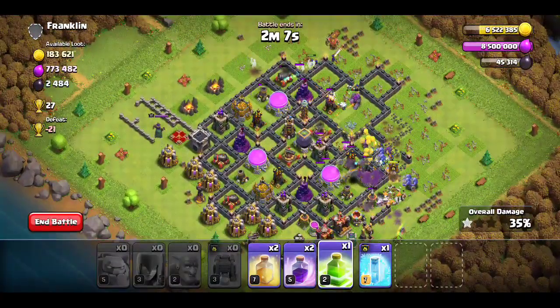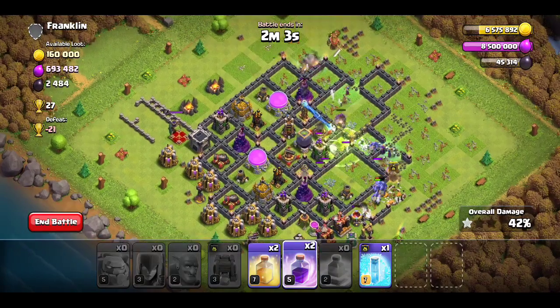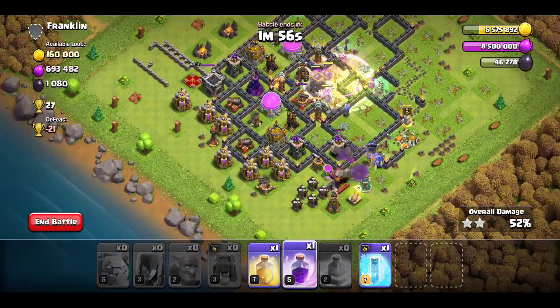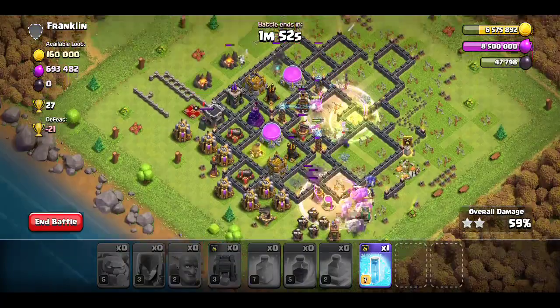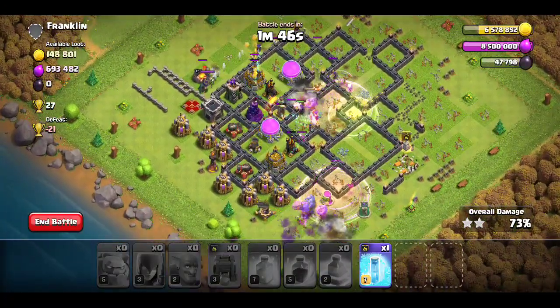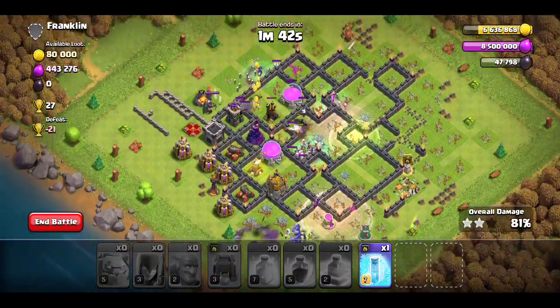Let's get a jump spell down in here so they can get through. We're gonna pick up a lot of stuff here that we're gonna have to heal and rage up. I think we're gonna get the majority of it anyways — I kind of forgot about the wall wrecker going straight towards the Town Hall.